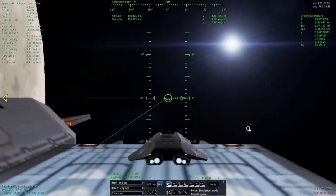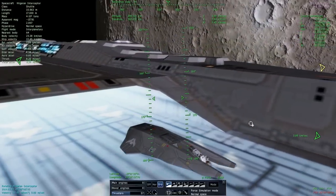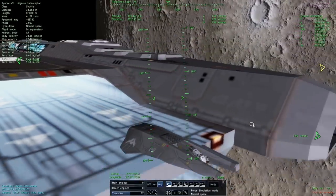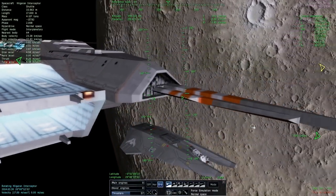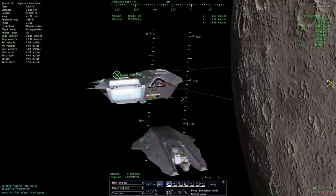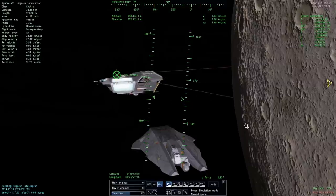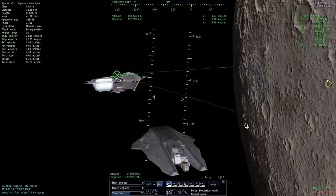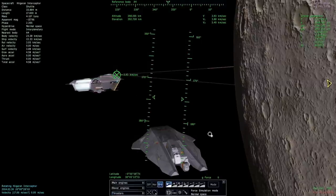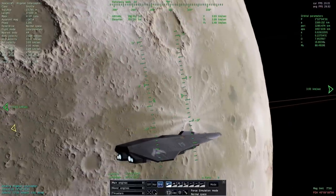I've got time paused here but let's unpause time. I use my thrusters for these small maneuvers. We're flying away from the carrier, and now let's push ourselves a little bit off course. And now we're set up to do our retrograde burn.